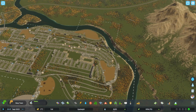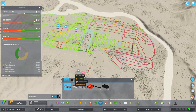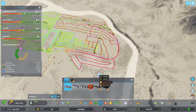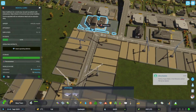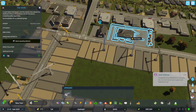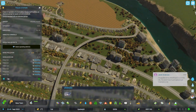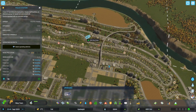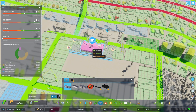Welcome back to Upper Height episode 10. I've just been having a quick look and there's no education for any of this new development going on here. I already have a medical clinic, firehouse, and police station with this convenient overpass that services this whole area, apart from one squiggle which you'll see soon.